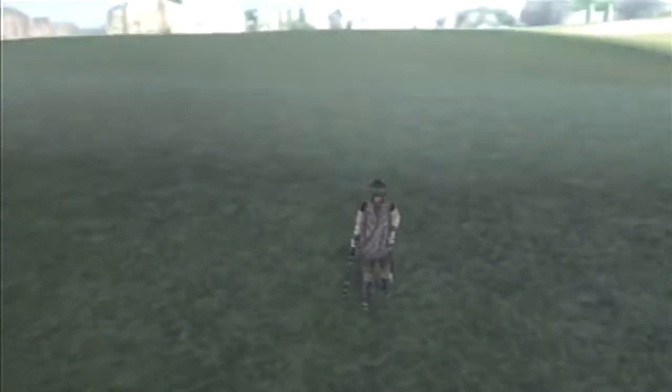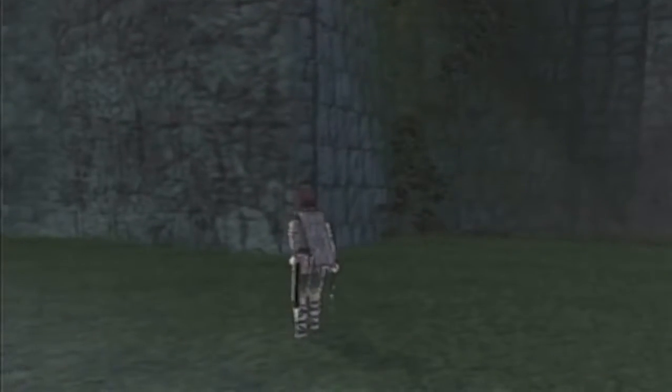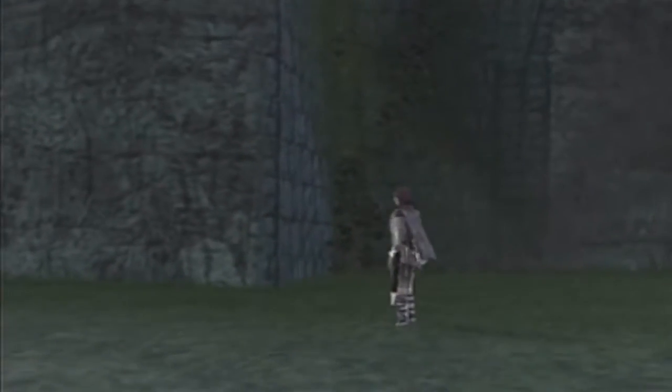Around the outside of the temple is a hidden climbing point. It's just under and to the right of the long, long bridge from the beginning and end of the game. You can't get all the way up without a fully maxed out grip meter, barring a particularly hard to pull off glitch.